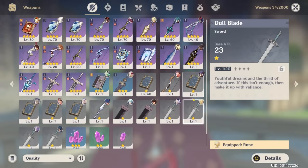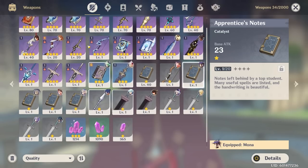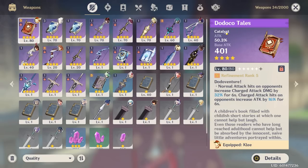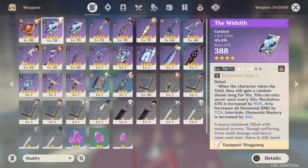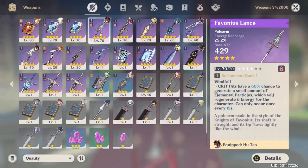You have no three-star weapons at all. You have a Dull Blade on your Qiqi and a Dull Blade on your Traveler, and Apprentice's Notes on Mona — so yeah, you've got a lot of one-star weapons on your characters, which isn't a good thing. You do have a couple Mystic Enhancement Ores, which is good for leveling up weapons later. You've got a level 80 R5 Dragon's Tail on your Klee, which is a good choice. You've got an R3 Whiteblind on your Ningguang, which is a good choice, and then you have a second Whiteblind at level 70 — why didn't you just level up the other one to 90? This is pointless. You have two Whiteblinds and nobody to put the second one on. You could have just refined it to R4 instead.